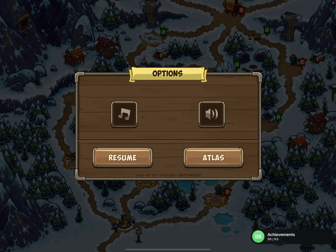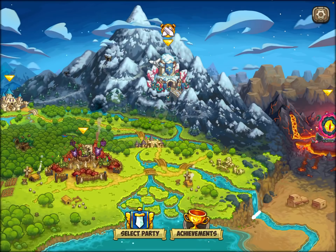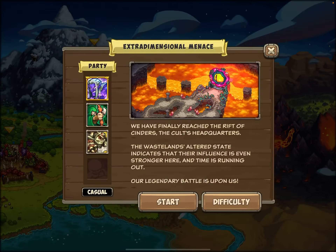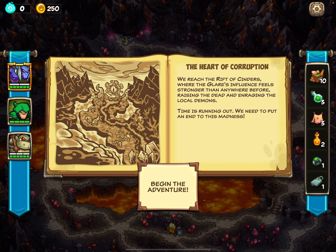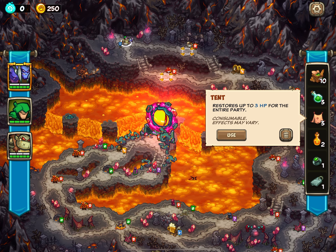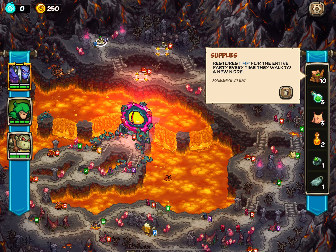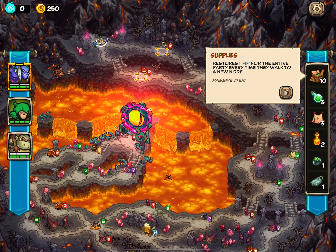It might seem like you get the same items for every single adventure regardless of the map, because you get energy potions and tents and all that. However, it's just the supplies, elixirs of life, and tents that are static — well, the supplies number is slightly different every time, but you still get a ton of those. The last three item types are going to be different every time.